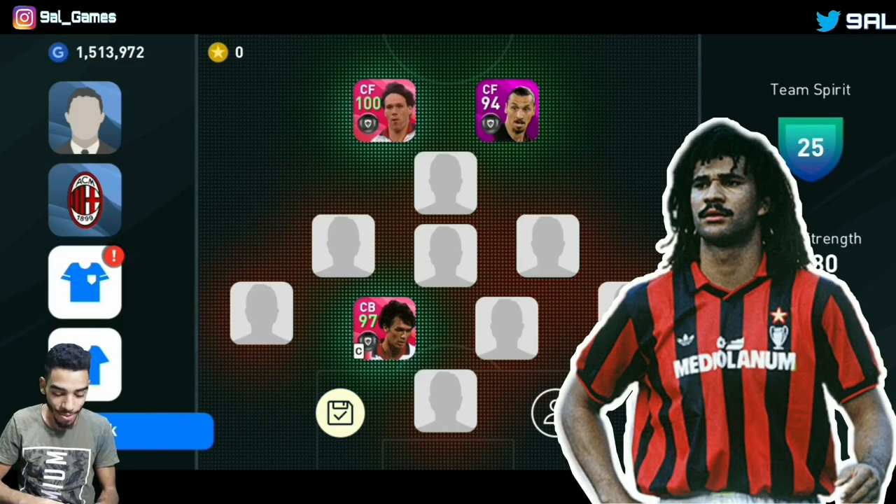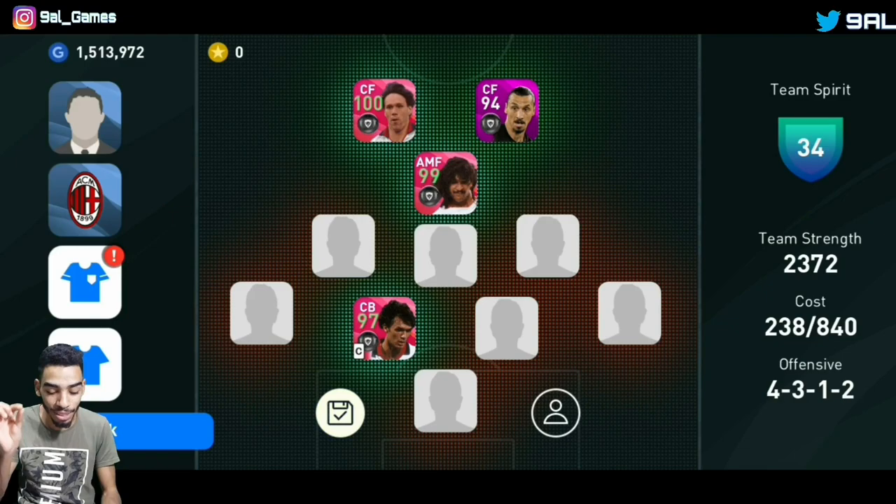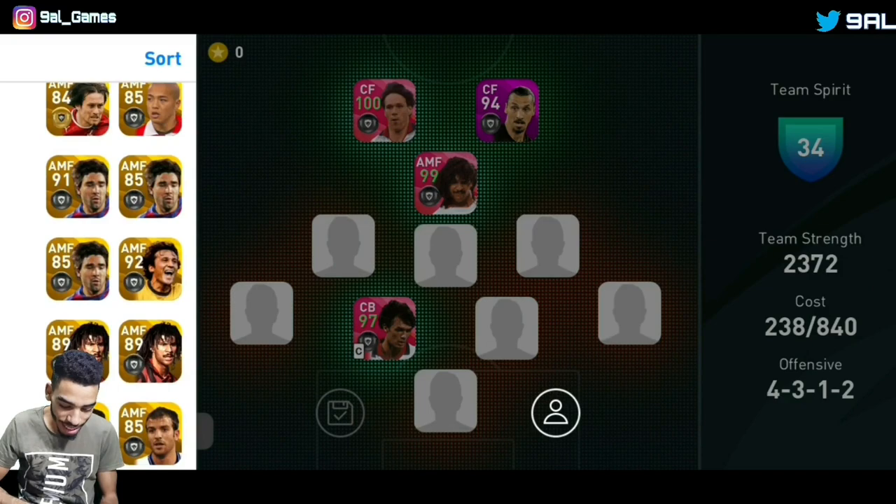Moving to the attacking mid position, the first one is Kaladze — 96 rated, but he gets boosted to 99. Love to see it. There's also another attacking mid legend: big boy Ronaldinho. Of course we're gonna use Ronaldinho.